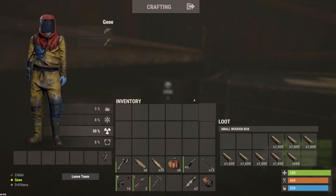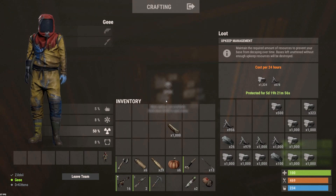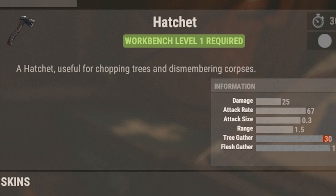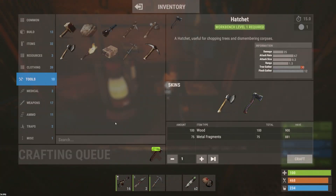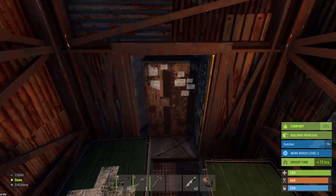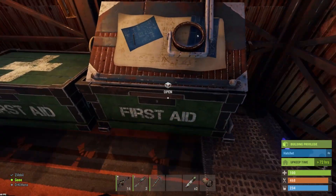I'll just gather some wood and metal frags and show you how that works. I've got metal frags and wood on me now but I can't craft it away from the workbench — you can see it shaking and saying it requires level 1. But if I stand over here near the level 1 workbench and click craft, now we're crafting. That's how it kind of works. Now let's get on to barrels and how to find everything you need to make blueprints in the first place.